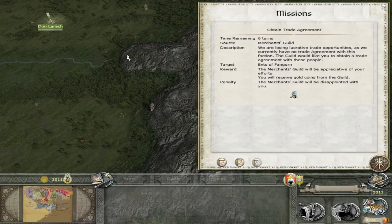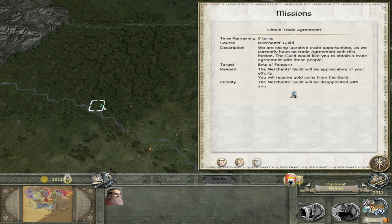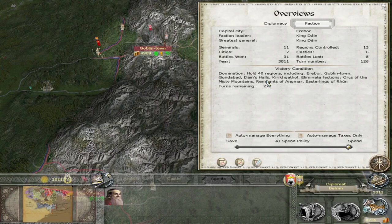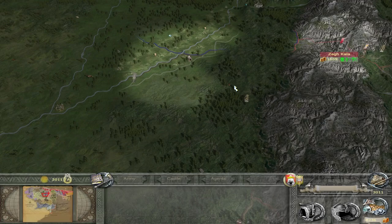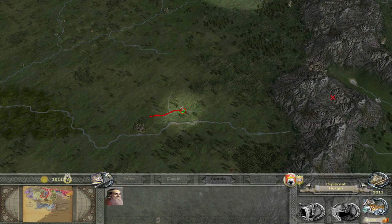Six turns. Oh, that's where my diplomat was meant to be going. We can make it in two turns — that's cool. We've also got thirteen regions and we're going to get most of them by taking out Rhûn, I would assume. Agmar's gone. Easterlings of Rhûn remain. Orcs of the Misty Mountains are still there, but once we take them out at their settlement — which is where I'm sending this diplomat to scout for me — then they are all gone.